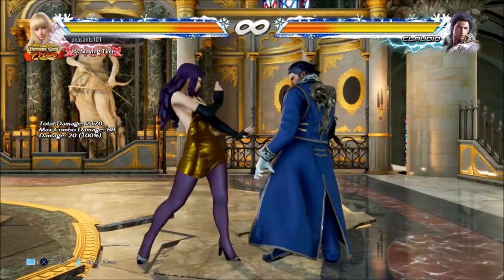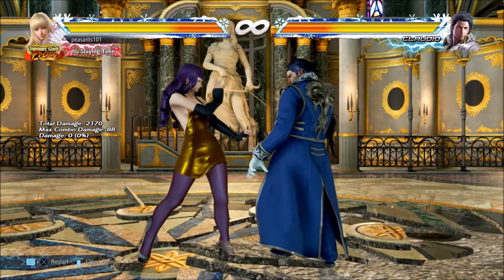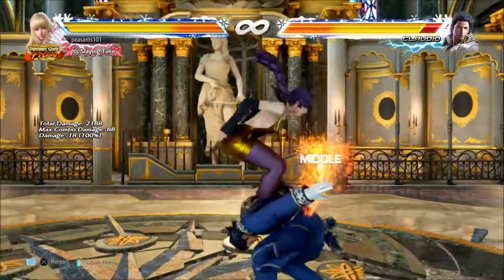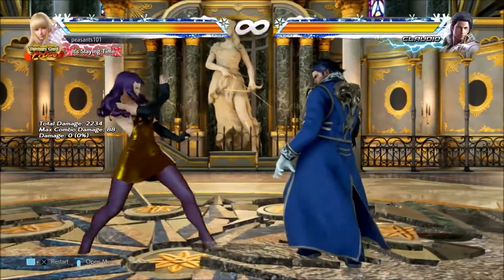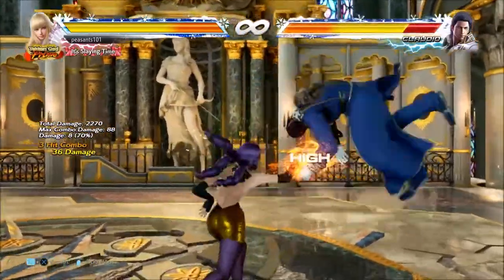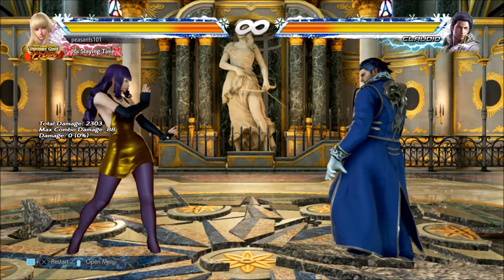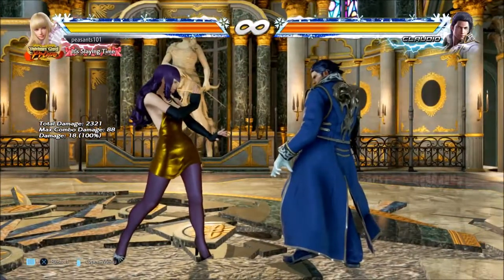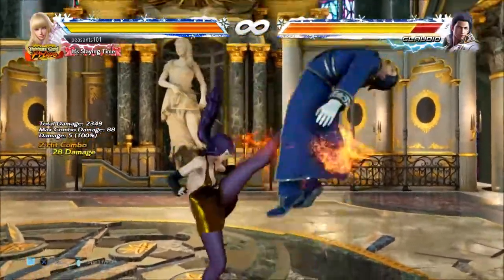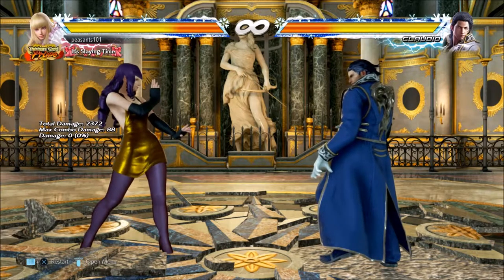Her up 3+4 is kind of weird. This will crush everything, assuming you time it perfectly, but you have to get a good read. It is only minus 8 on block, so it's quite safe. It's 36 frames startup, but it crushes everything if you time it right. Generally, you might find people always do a specific attack at the start of the match — say they always start with a hop kick. You can sort of get over it like that. But if they start off with a jab, you're going to get knocked into the air. It's good to note, but I wouldn't recommend using it too much.